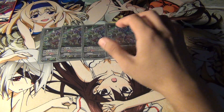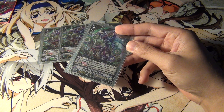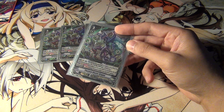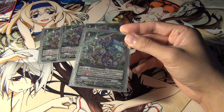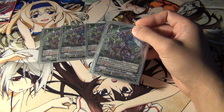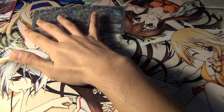Phantom Blaster Dragon is your main Grade 3 vanguard. He does Phantom Blaster things like gaining power and critical like he always did in the past. He only has vanguard effects and comes with a gift, so you always want to use him as the main vanguard and never as a rear guard, since he has no rear guard effect.